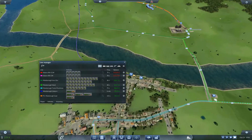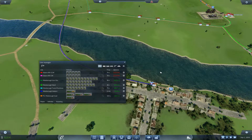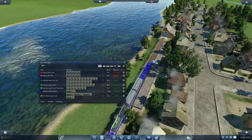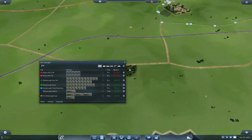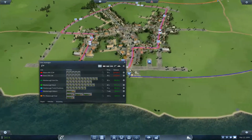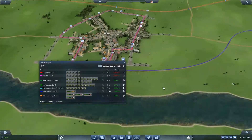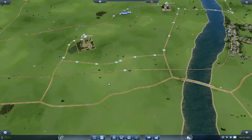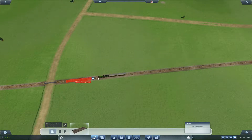We are making a profit basically everywhere except for the passenger services in Asgarn. We have 28 passengers waiting there and our train can only carry 16. Over in Asgarn there are about 18 people waiting, which is not bad. I'm thinking I want to have a bypass track on here, so let's go ahead and get that started.